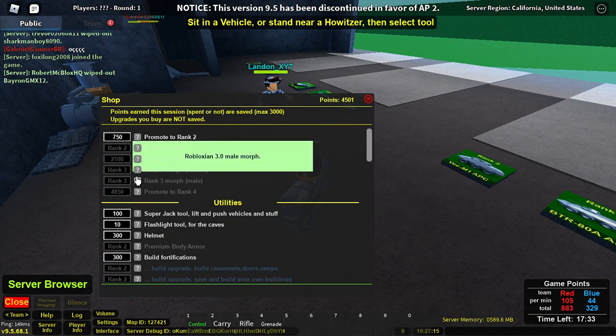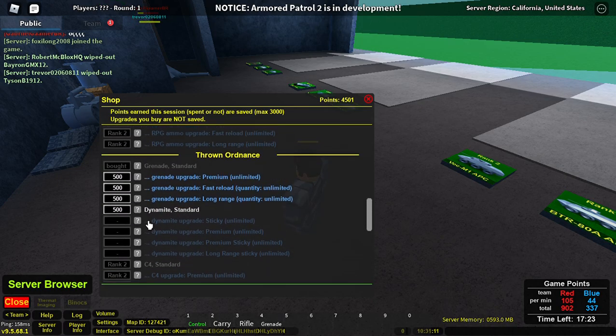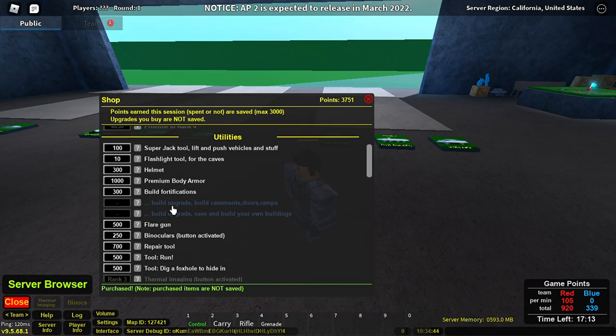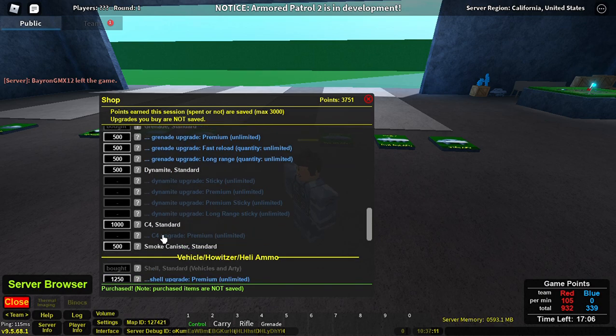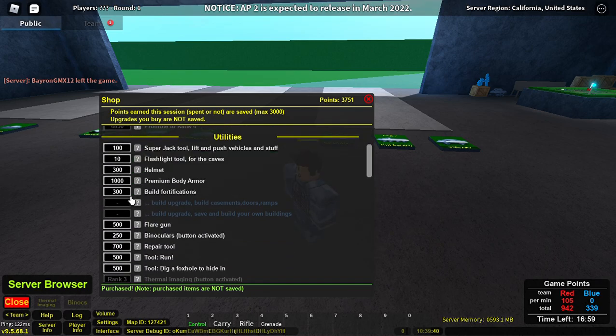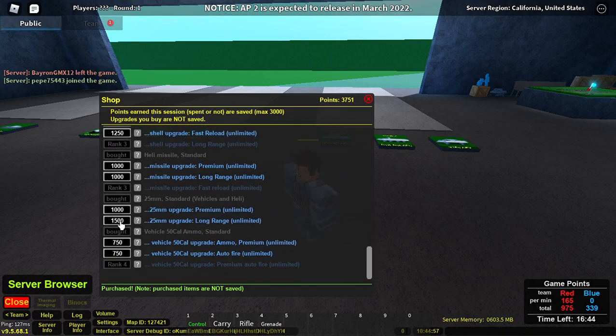In the shop, there's a lot of stuff to purchase — ranks, all sorts of other things. I have 4,501 points, so I'm going to go ahead and buy a few of these things. What I'm going to do is actually upgrade to rank 2 so I can get some more vehicles and buy more stuff. Now some of these are very, very useful. There's a lot of stuff to purchase. I think I'm going to buy some ammunition for a weapon.